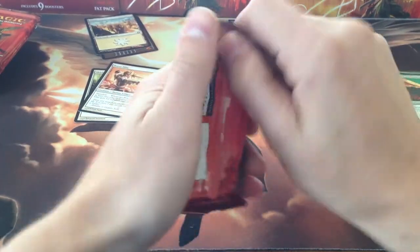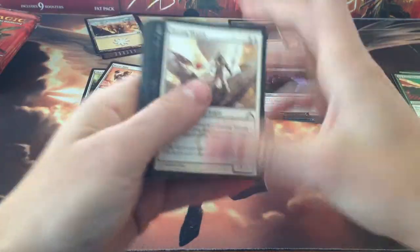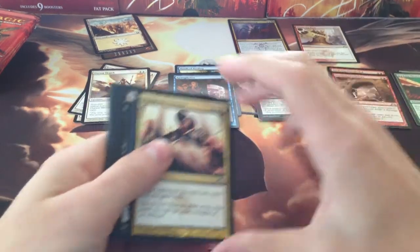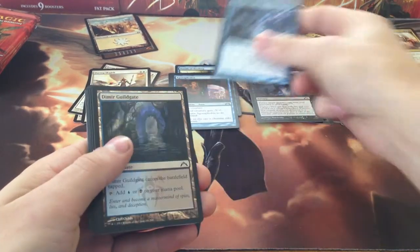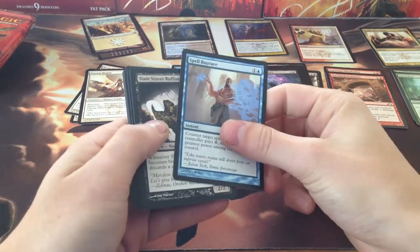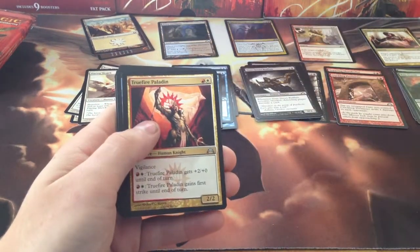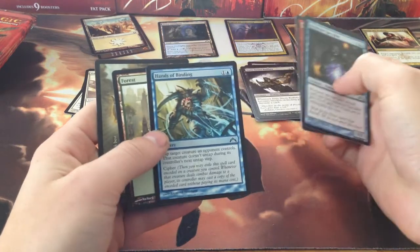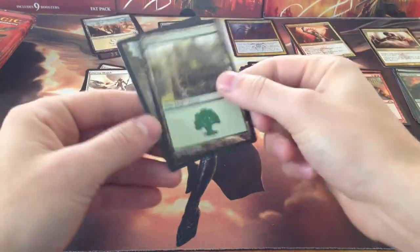Onto pack two — rocket through them this time. Daring Skyjack, Grisly Spectacle — which won me a game in the pre-release, that was a lot of fun — Purge the Profane, Midnight Recovery, Last Thoughts, a Dimir Guildgate, Naturalize — some of the best Naturalize artwork I've seen — Spell Rupture, Slate Street Ruffian, Rust Scarab, True Fire Paladin, Incursion Specialist, and a five-line file. And a second foil — Hands of Binding. Lots of Dimir foils all up in this. Forest and more advertising.